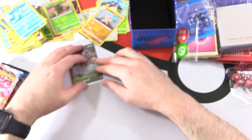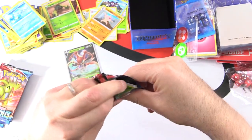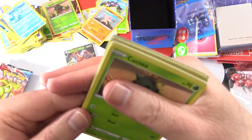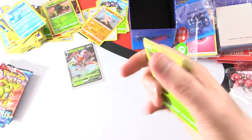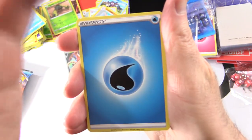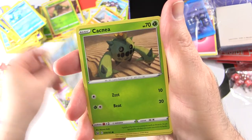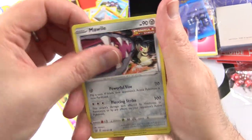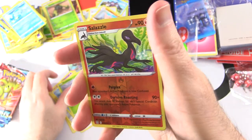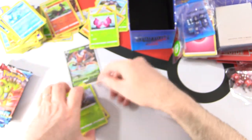Let's arrange things. Pack five: Water Energy, Fan of Waves Trainer, Doublade, Cacnea, Mawile, Spoink, Galarian Mr. Mime, Scatterbug, Reverse Holo Salazzle. And Vivillon.